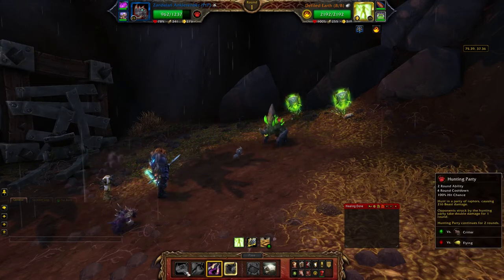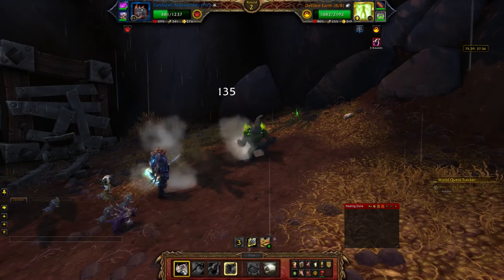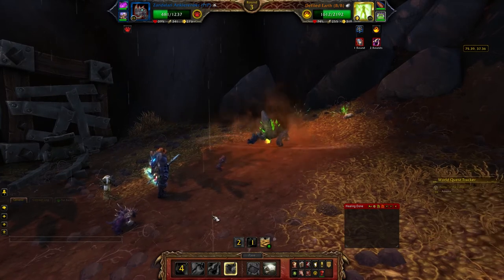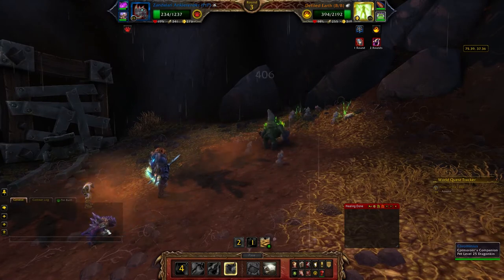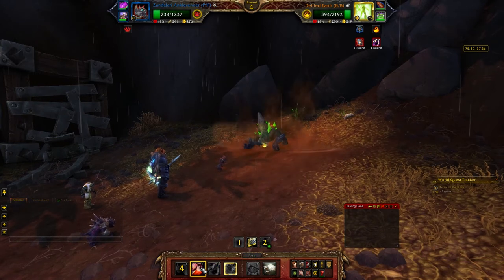I want to talk briefly about the team that can beat the vast majority of the Tiny Terrors of Tenan. That is a Power Power Zandalari Ankle Render running Black Claws, Hunting Party, and Leap, then an Anubis Sapph Idol running Crush, Sandstorm, and Deflection, and then a Chrominius running whatever you want.